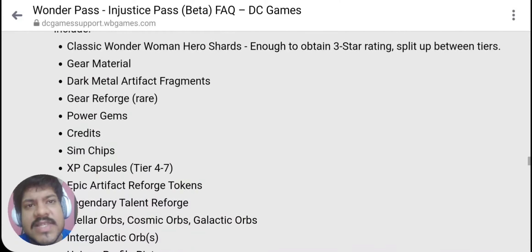What is the advantage of the premium Wonder Pass? It includes dark metal artifact fragments as well as Classic Wonder Woman hero shards. You're guaranteed to get Classic Wonder Woman hero shards leveled up to at least three stars — though she opens at one star. This is something I'm seeing for the first time for a gold character. I've been playing the game for over four years and I don't recall a gold character starting at one star. We also get dark metal artifact fragments.